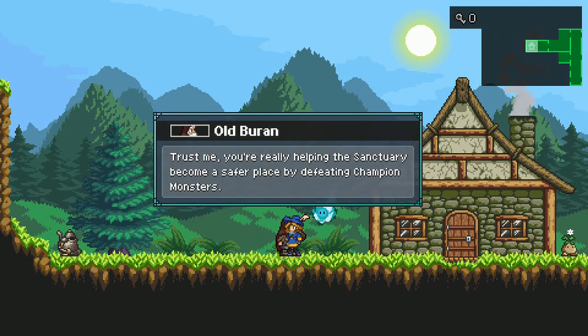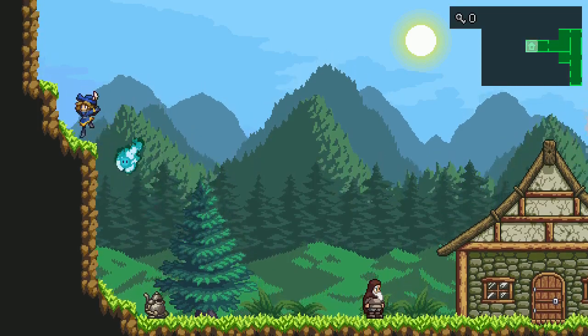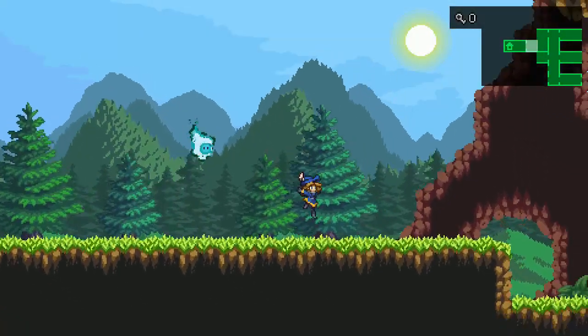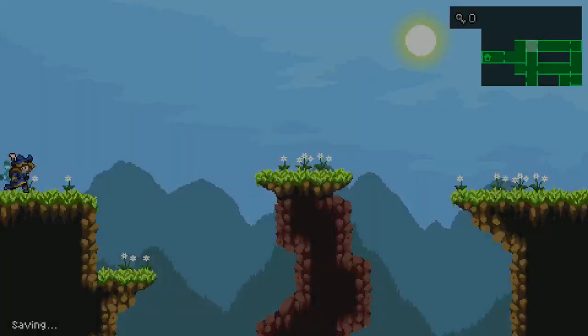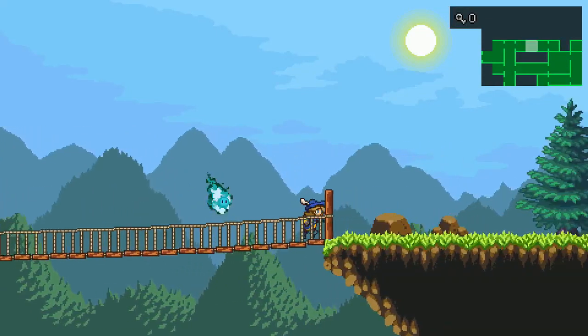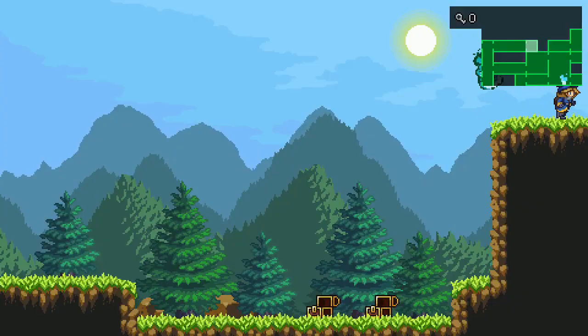Trust me, you're really helping the sanctuary by becoming a safe place between champion monsters. Show the world I taught you how to be as main champion monsters as possible. Okay, so we can't go up and over there — I was wondering about that. Let's see what else we got. Head over this way. Let's go up this way. I wonder if there were some high spots we couldn't reach. We made it — nice.